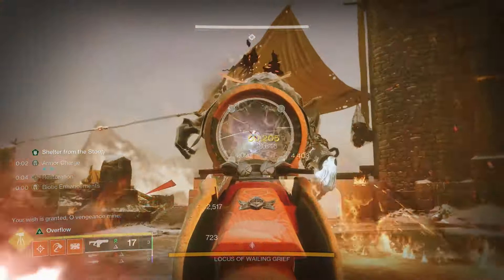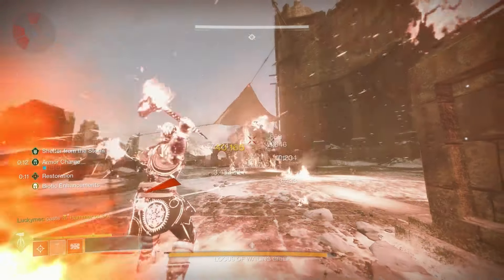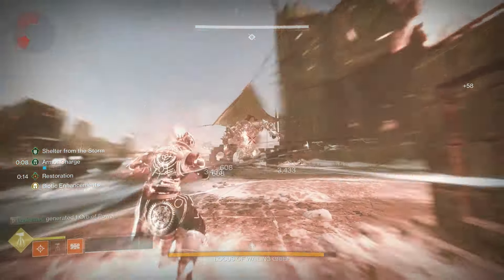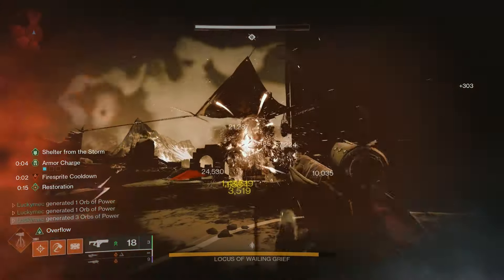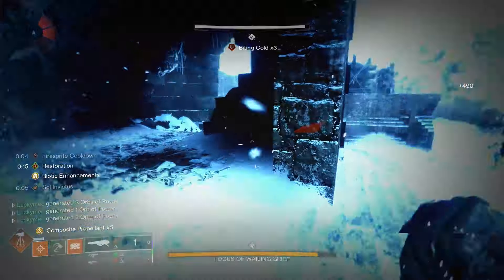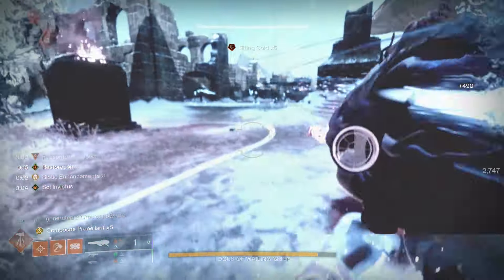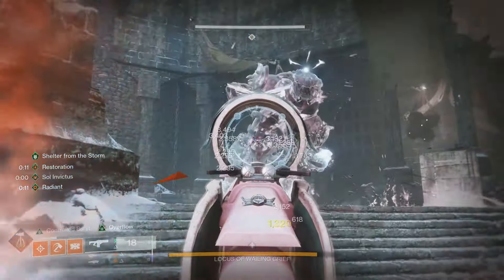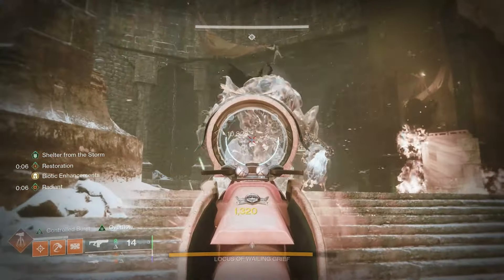When going into DPS phases, you have two different options. The first option is to use your super as damage. If you have enemies that will be close to you, it's a good idea to leave them alive so that you can proc your Synthoseps buff by being surrounded. Make sure to get a Powered Melee kill right before heading into the damage phase to keep up your 3 stacks of Roaring Flames. Pop your super and stand still while you throw your hammers to stay in that Sunspot and deal more overall damage. This will give you about 12 seconds of safety and about 1 million damage in the right scenario, and this is generally the safest option.